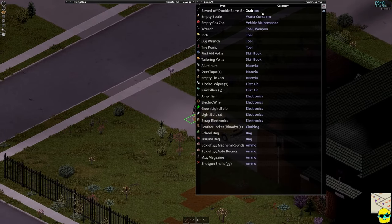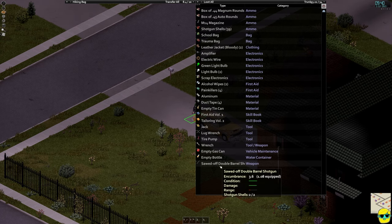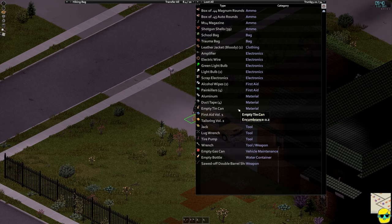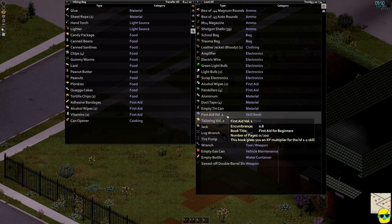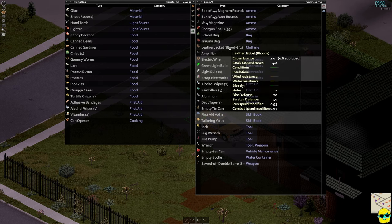Let me look in here. I do have empty gas, a lug wrench, a jack, a tire pump — all of these things we could feasibly use. It is worth mentioning: I have a shotgun and a bunch of stuff that we just don't need. So let's empty out some of the extra stuff that's in here that we really don't need at all.